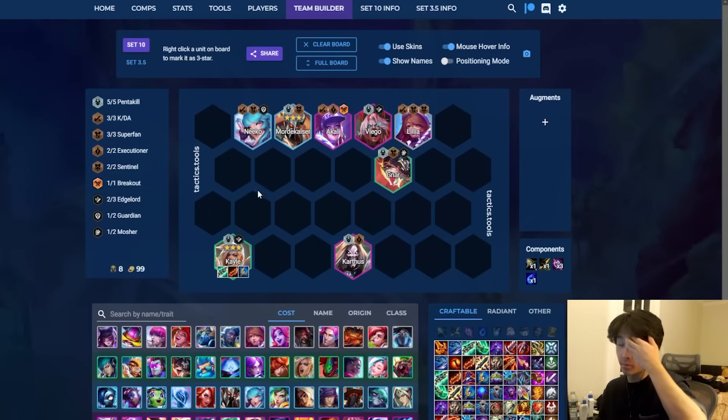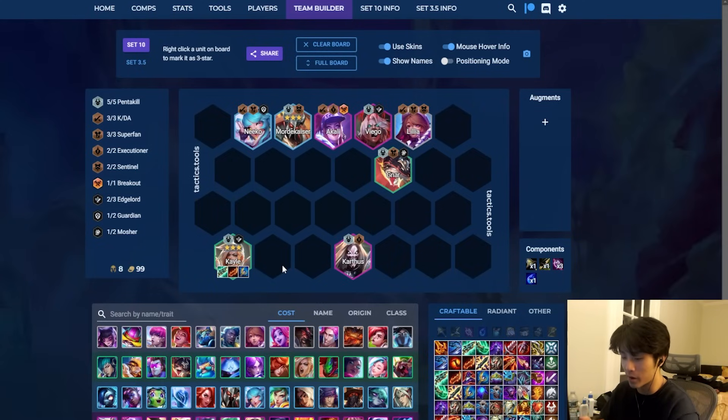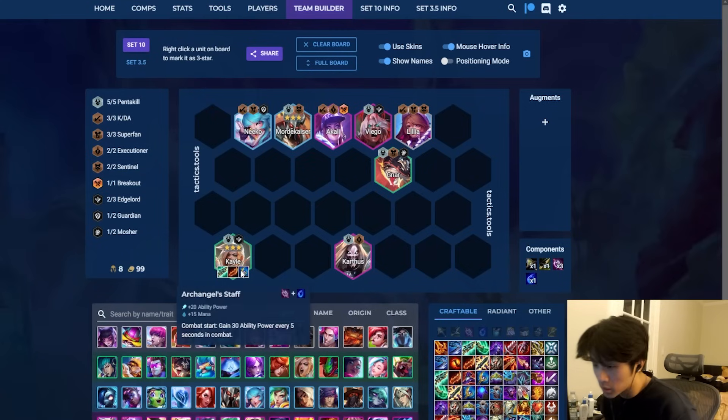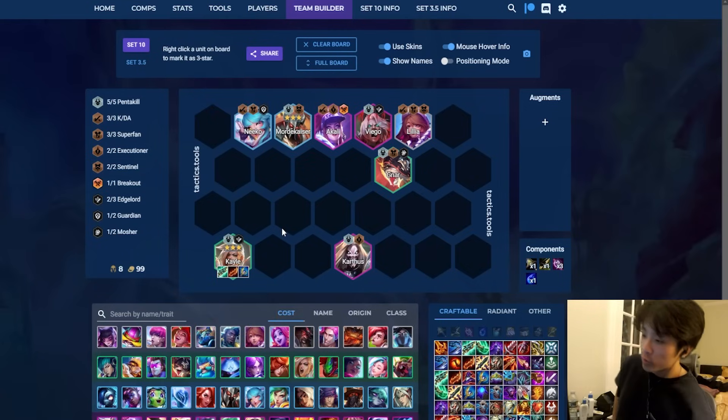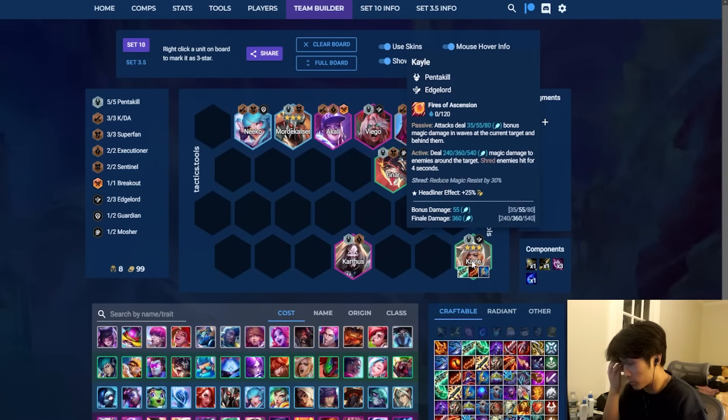This next comp features another unit that got buffed this patch — Kayle. She's seen a lot more attention. Previously her mana bar was 30 and every time she got to 30 she'd have about 5 seconds of empowered autos, then a giant blast at the end. Now it got changed to 120, and the empowered autos are permanent with the giant blast at the end of 120. Her BIS is Rageblade, Archangel's, Gunblade. Her superfan item is Rageblade, which is why superfan is included here. Kayle turned from not being a Rageblade user last patch to a Rageblade user with her rework.